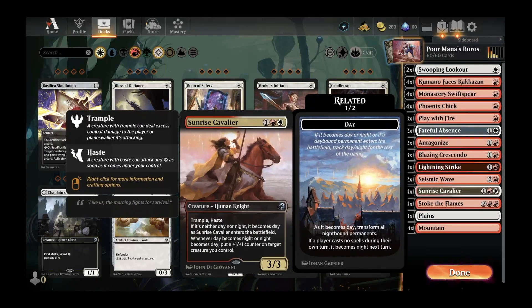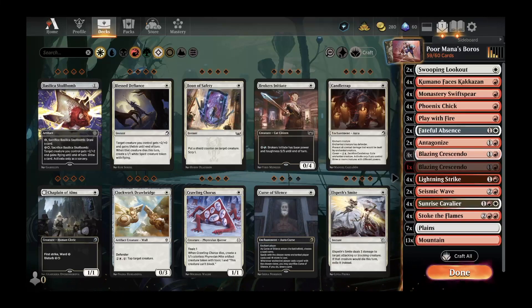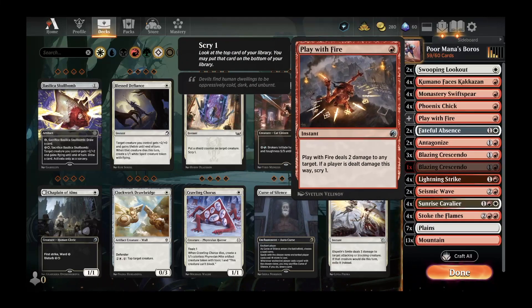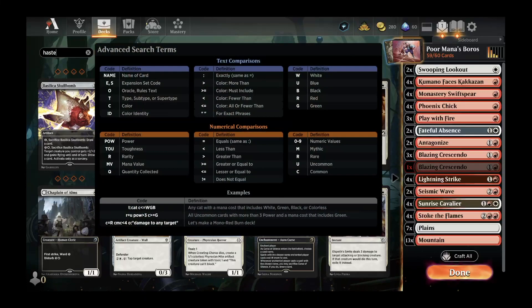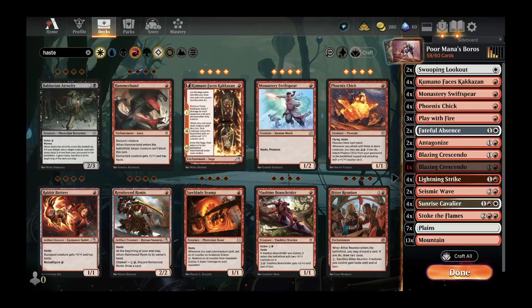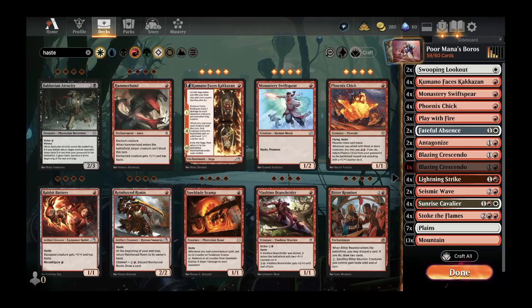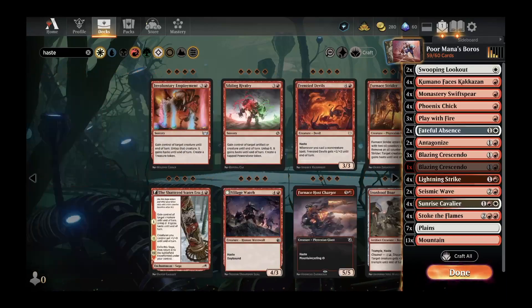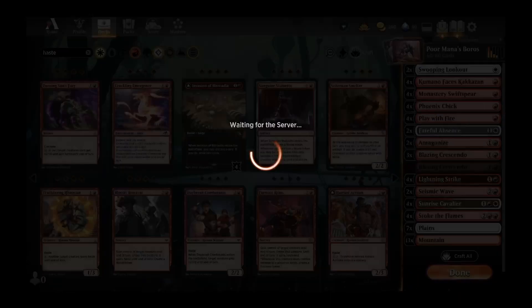We'll add back one more Blazing Crescendo and one more creature. We already have our Cavaliers — Ronin might be an interesting option against control decks. Ultimately we decide to add one more Play with Fire to get a little extra reach. We craft that, finish the deck, and head back into the queue.